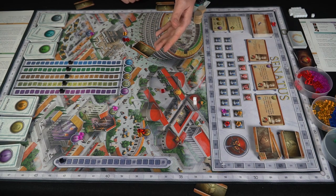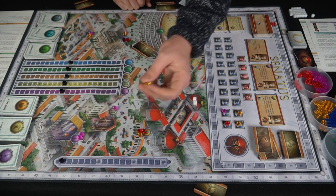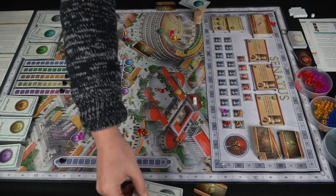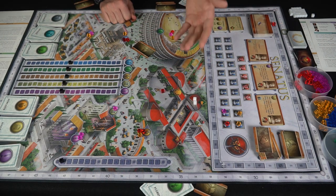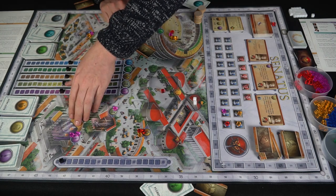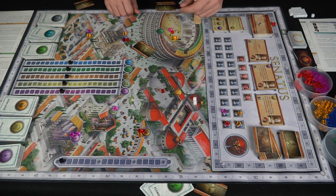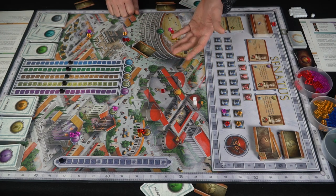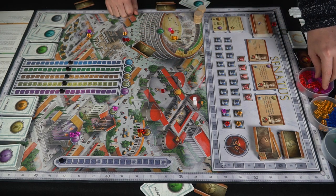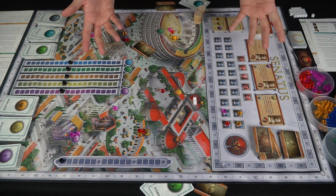Orange takes his turn and places one influence here and one there, drawing a green card and a gray card. Then purple goes. Purple could remove influence if he thought he was losing control of an area - he could take them off and use cards in hand to take more off the board, which can be very useful. Or he could call in a favor by playing a card, but he doesn't have any yet. So purple places two influence on the Skeletarius.